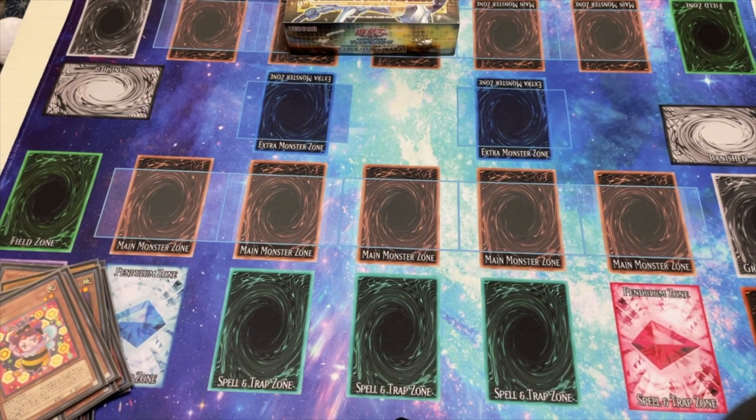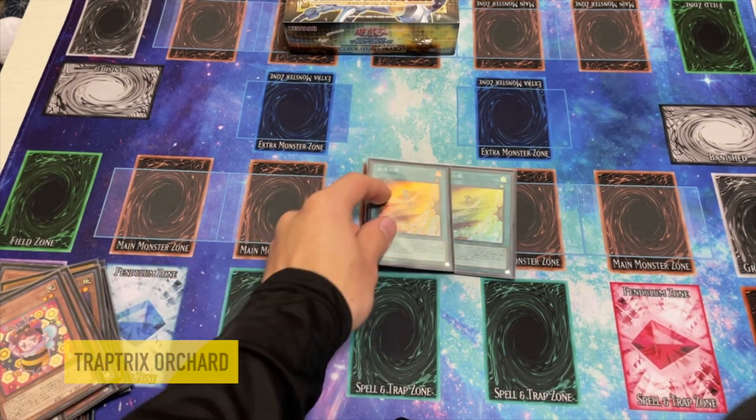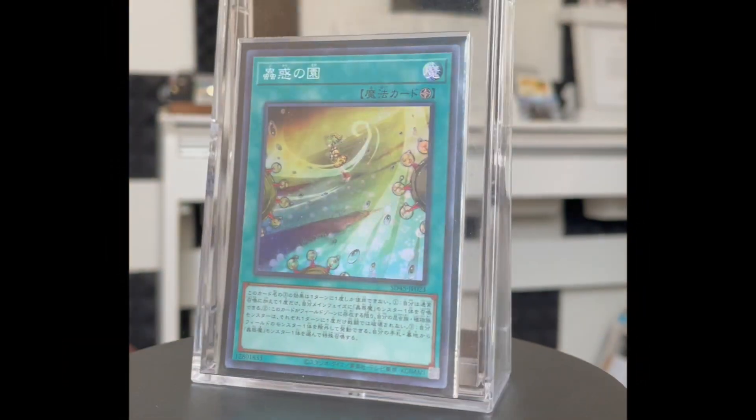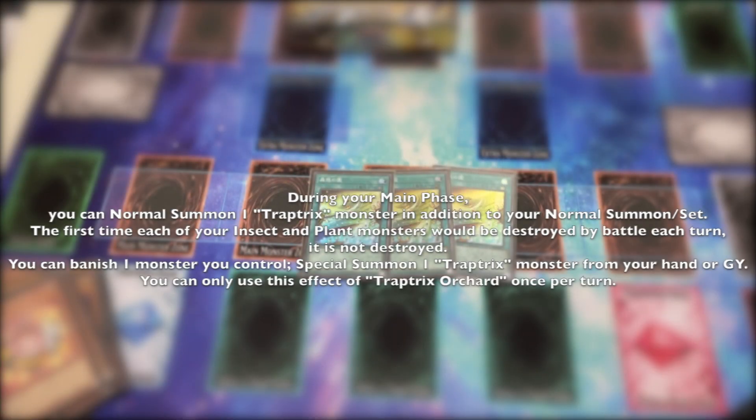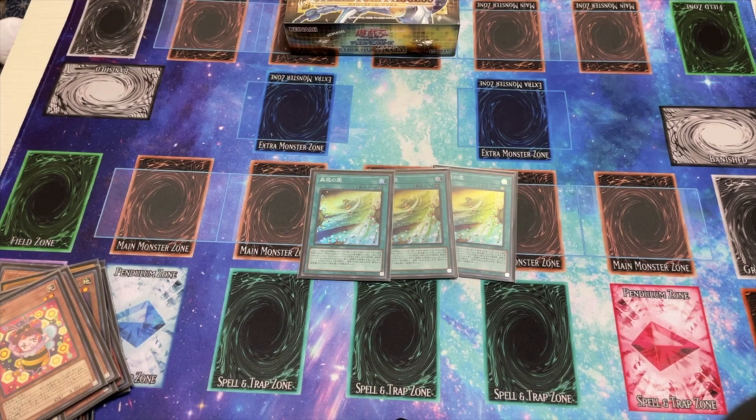Now for the spell cards, we play three copies of the new Trap Tricks Orchard — the brand new field spell which gives you an additional normal summon, protects against battle once, and special summons a Trap Tricks from hand or grave. What more could you ask for in a Trap Tricks field spell?